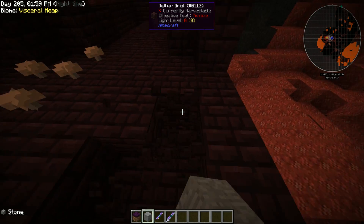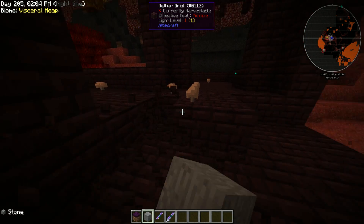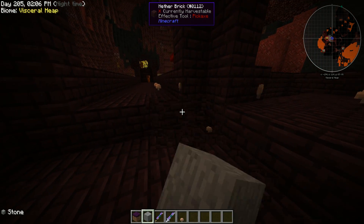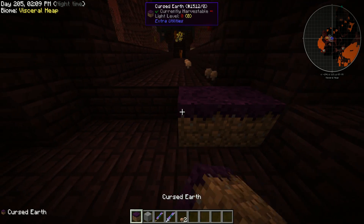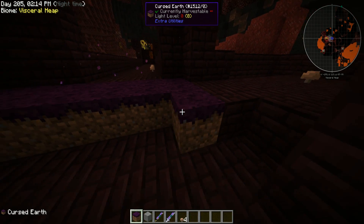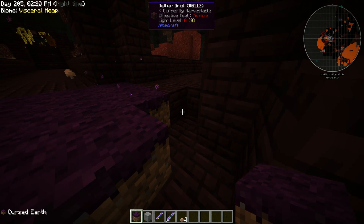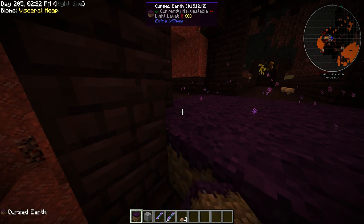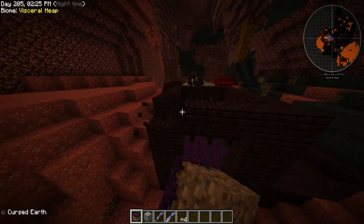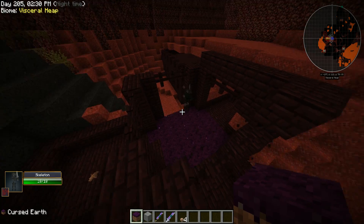We're just going to break all this out and put down your cursed earth right in this intersection. You obviously want to keep the withers in here. As you can see — bam! There's a wither.